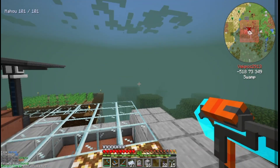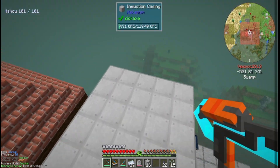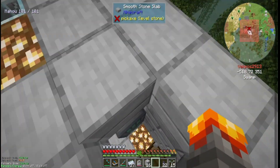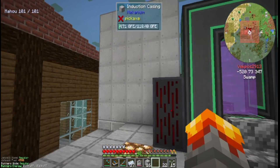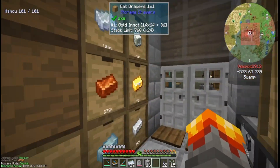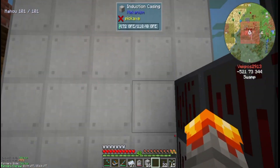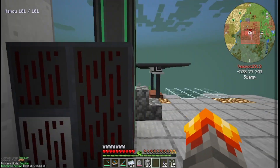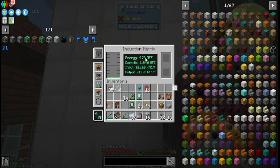It took quite a bit to finally build up the induction matrix. I added an extra layer, and oddly enough, I only put the first tier of basic induction cells. Mainly because it's pretty expensive and I was losing a lot of gold. I went from having 1,400 gold down to about 900, so I only put one advanced induction cell in there. But I have about 118.40 GFP, and it is slowly storing up energy as we speak.